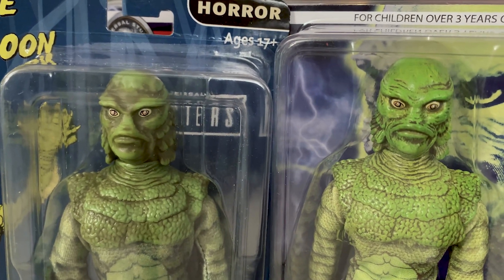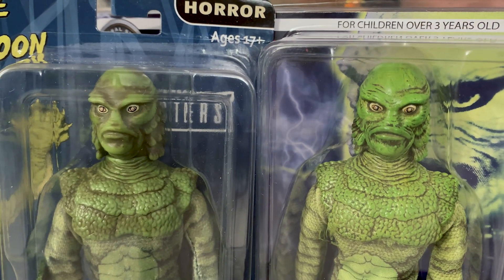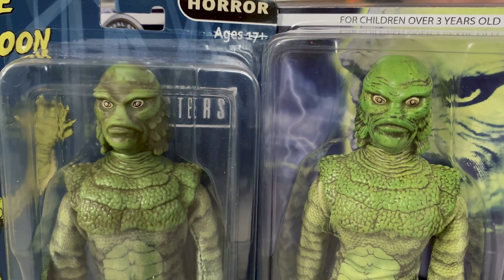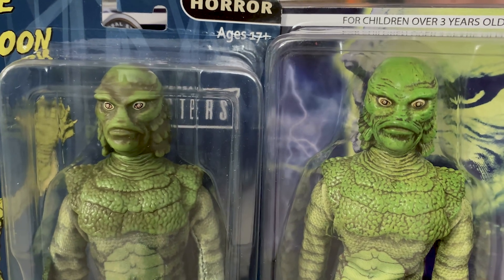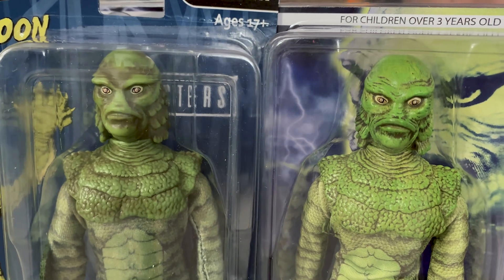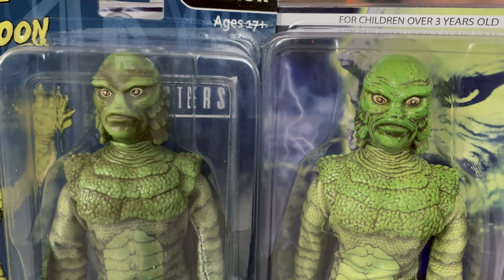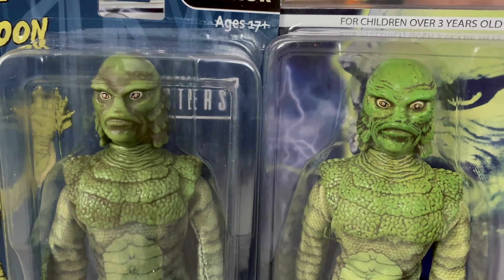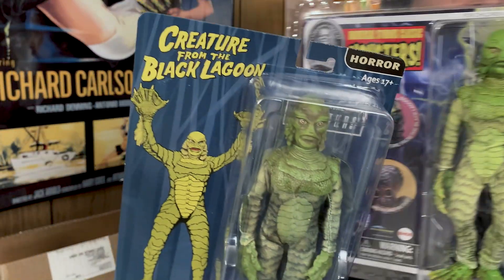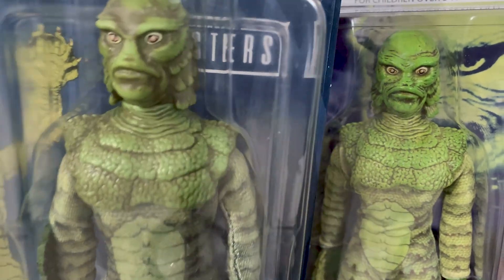It looks like it was applied with an airbrush, whereas the MC looks like a wash — where you take very thin paint, coat the sculpt, let the paint run off and dab it. Paint residue is left in the crevices, making the recessed areas darker. That's just a guess. Even on the chest you can see there's more paint on the Mego chest.